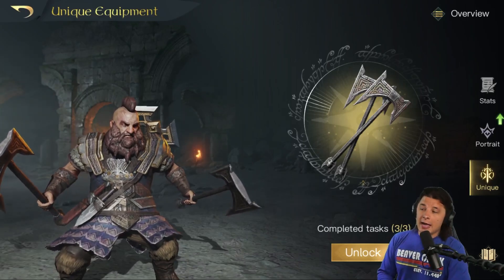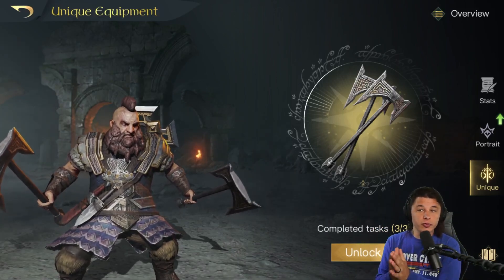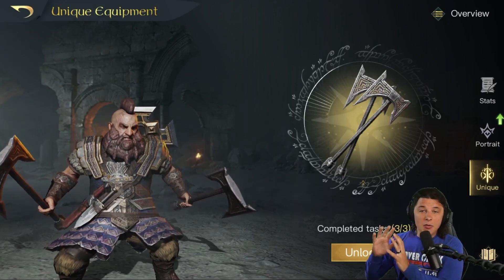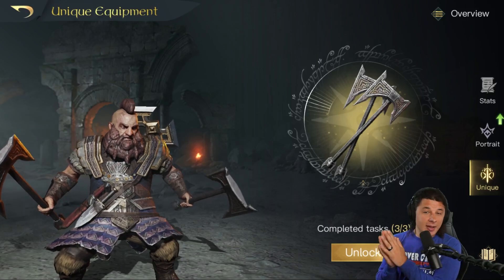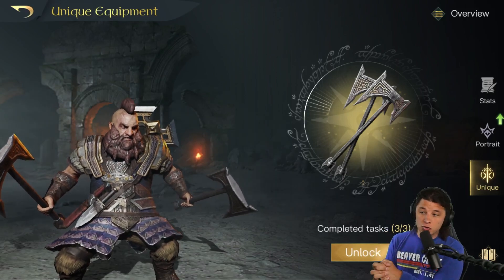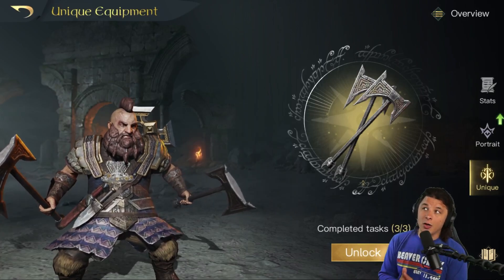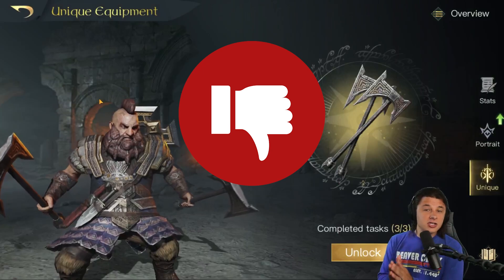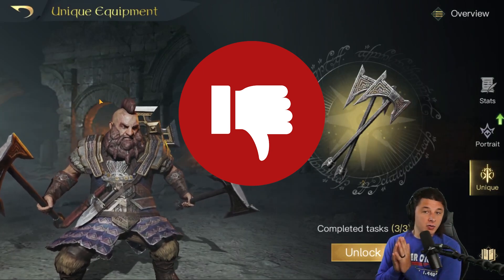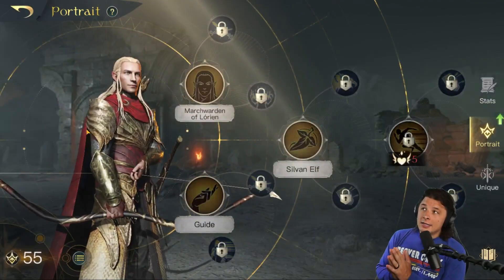Before jumping into Haldir, I want to make a note about the R10 item on each commander, just to future-proof you on whether you should invest in this commander. Without getting into crazy details, I'll give these a pass or fail on whether you'd see a good return for your investment. For Dwalin, it's simply going to be a fail. The R10 item, the twin axes, is just not the best option for him — there are even purple options people consider better. So don't fall into the trap of getting Dwalin's R10 item.